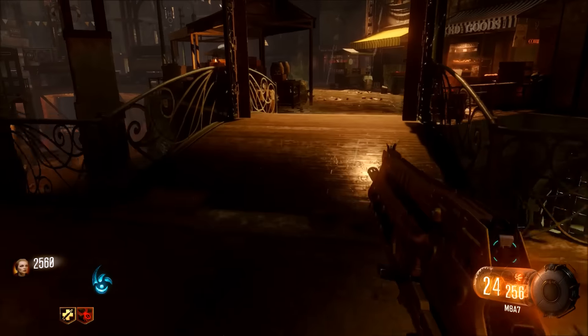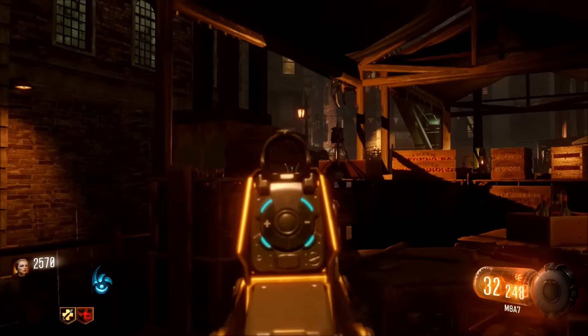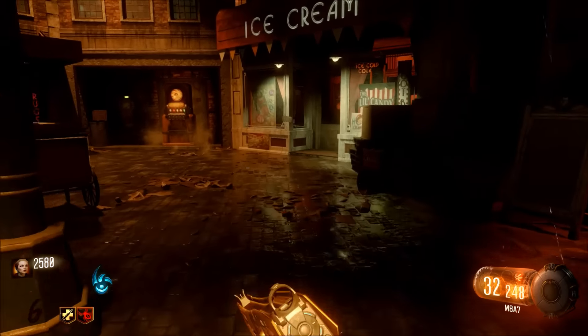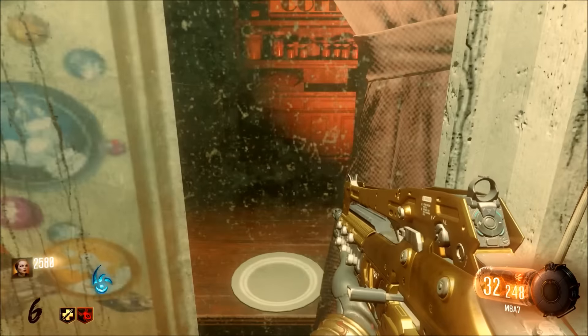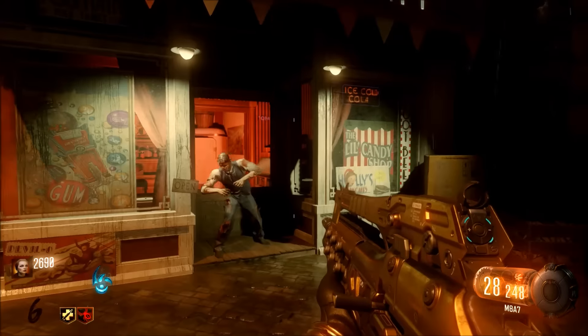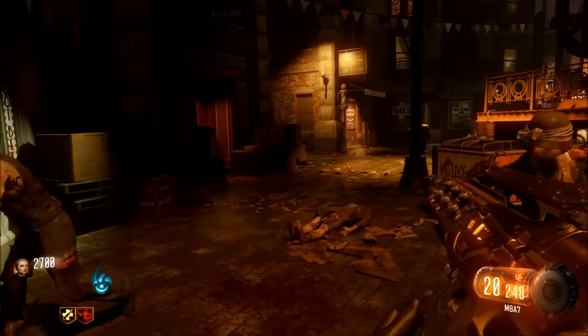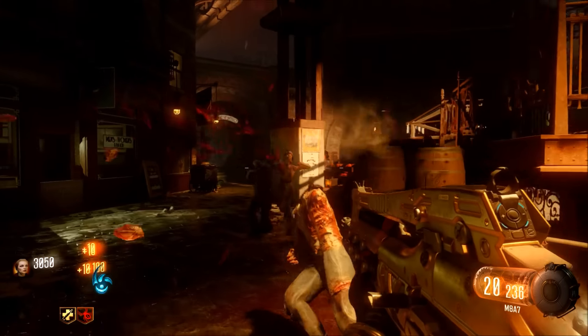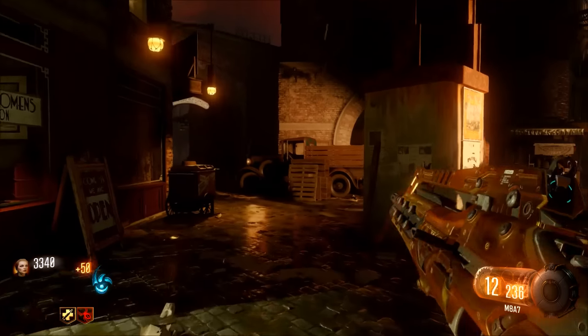You're just going to want to hold square there, and it'll disappear. Now you're just going to very quickly make your way over to the ice cream shop over there, and then you just place it. You walk up to the door, and then you hold square, and then the Gumball will be placed onto the plate. You can pick it up right now, but you guys will progressively see as the Gumball gets bigger and bigger, it has a better chance of getting a better perk.